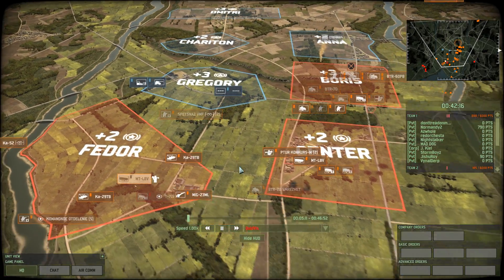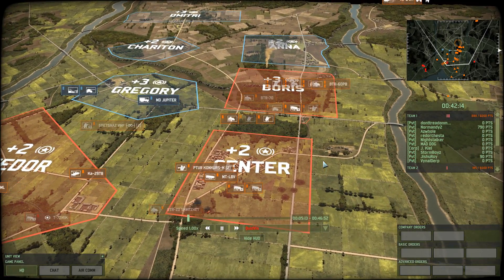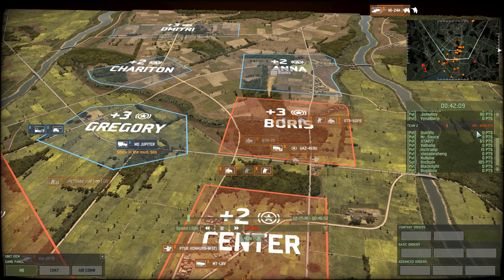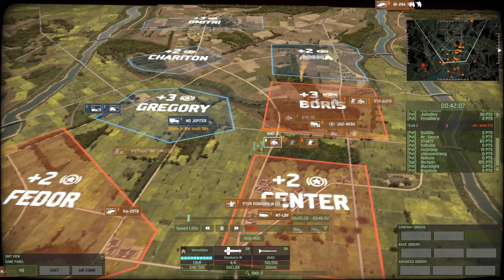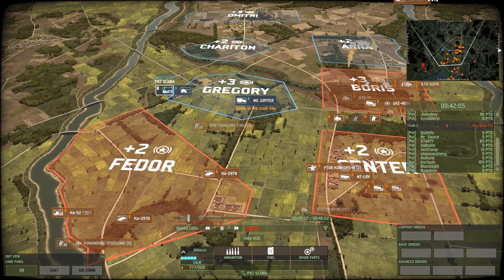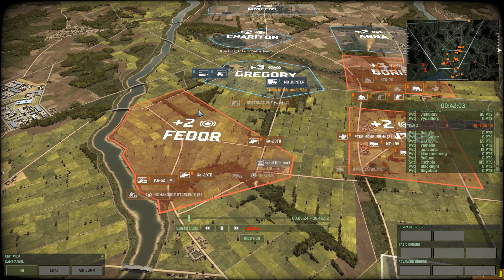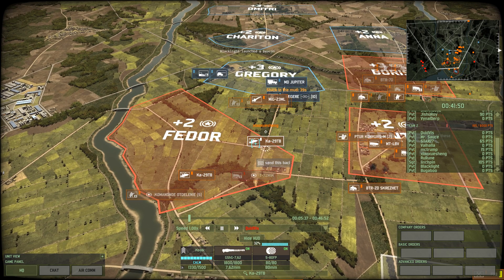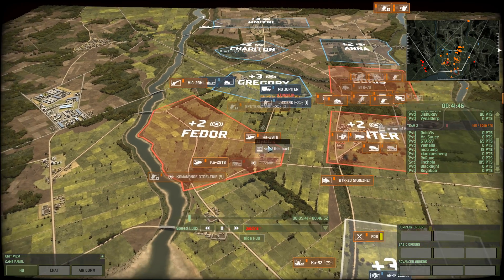The start for Red does not look that great. Blue has already inflicted 880 points of damage, while Red is currently on 185, and Blue seems to be in complete control of Gregory. Red's defense over here is just that — a defense, if you even want to call it that. They have one recon team, a T-72 M1K command tank, a couple of helicopters serving as transports, and aside from that, there is nothing.